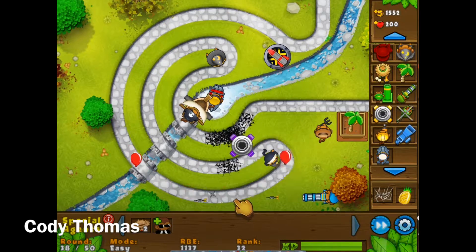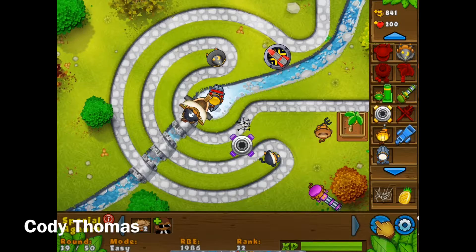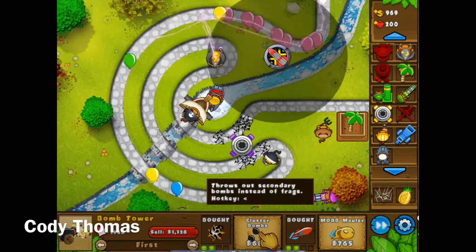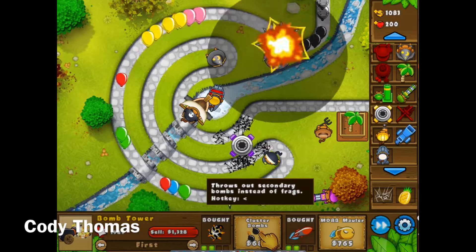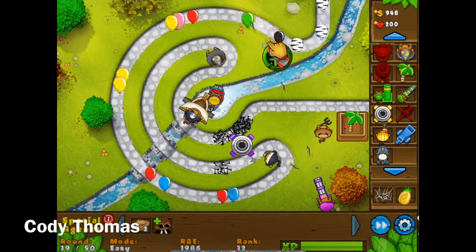Cluster bombs throw out secondary bombs instead of frags, so it'll throw out more bombs — like five bombs at once instead of one. And upgrading the banana farm upgrade means more bananas, which means more money.